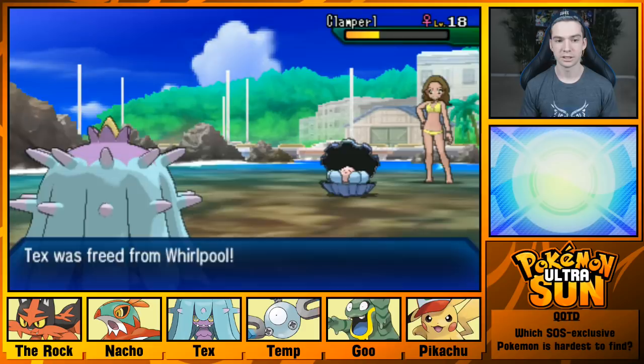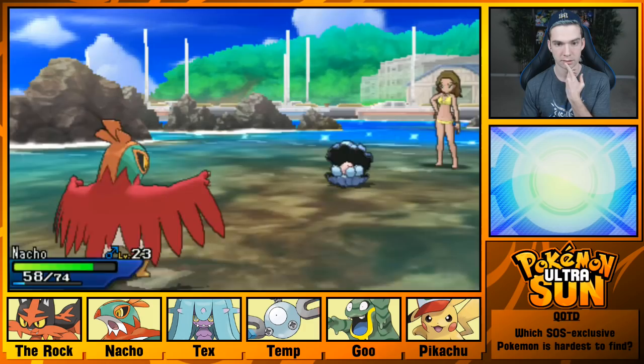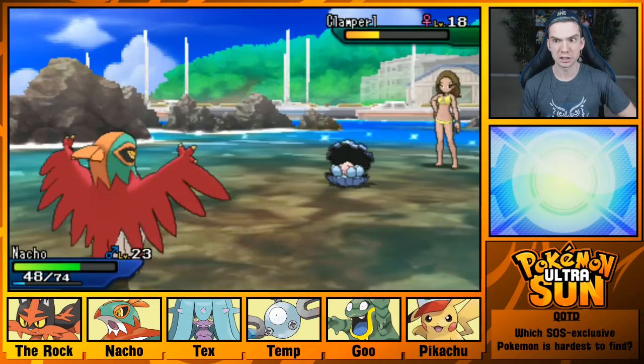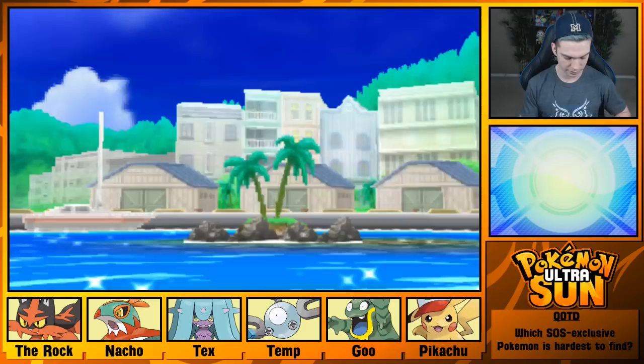We'll break, break, and finish you. We beat the Clampearl — no problem. I think for now I'm probably gonna switch Mareanie out right away, unless it's against a Psychic type. And a cold sweat from losing — seductive. That was the trainer I just battled.